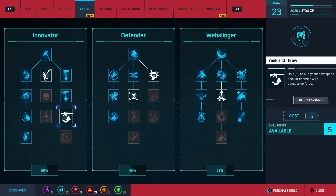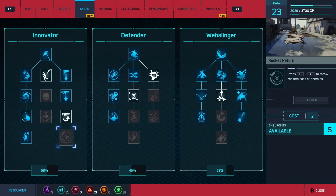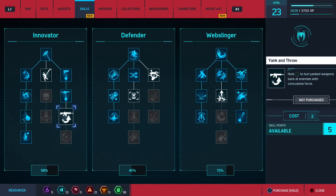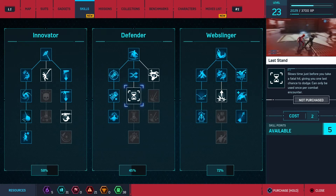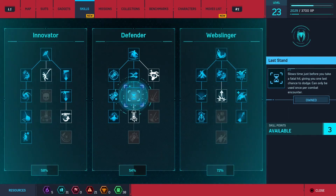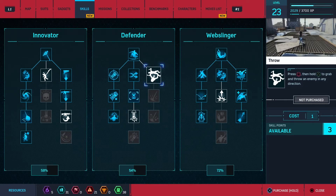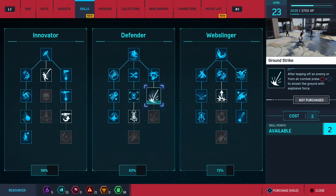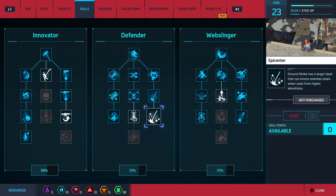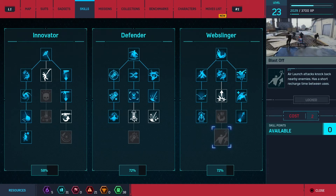I'm gonna upgrade this as well. Stealth takedowns generate much more focus — I don't really do stealth takedowns as much. Rocket return — oh wow, what the heck! That'll be very handy. Last stand slows time just before you take a fatal hit — yeah, that'll be handy. Press after dodge — a perfect dodge — instant takedown. I can use that in battle. Ground strike after leaping off an enemy from the floor — yes, that'd be great! We're gonna upgrade that. Swing kick will now knock over shielded enemies — I could have used that. At some point I'm gonna have to upgrade that.